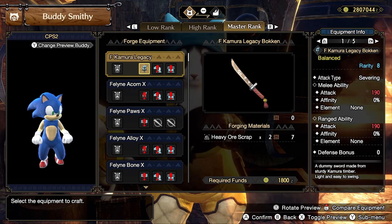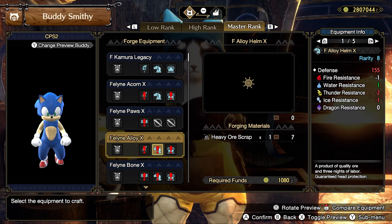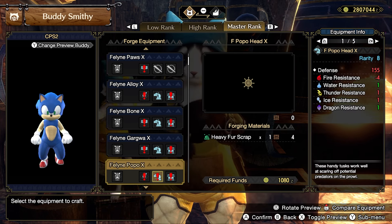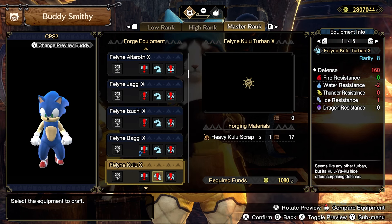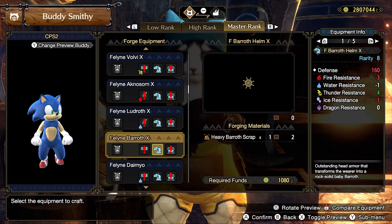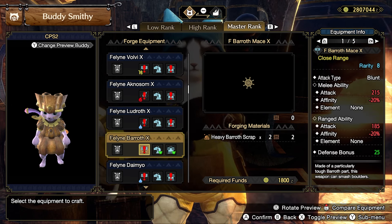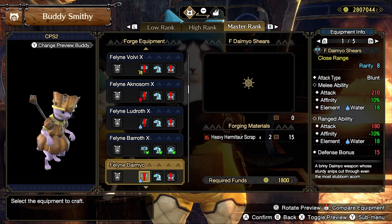For your buddy gear, it really does not matter. Anytime you forge some new weapons or armor for yourself, just use the scraps to outfit your Palamute and Palico buddies. Status weapons are usually my preference, but Poison especially feels pretty weak in Master Rank. Consider status, but just outfit your buddies with easy upgrades. Do not go out of your way for anything buddy related — just go with the flow.